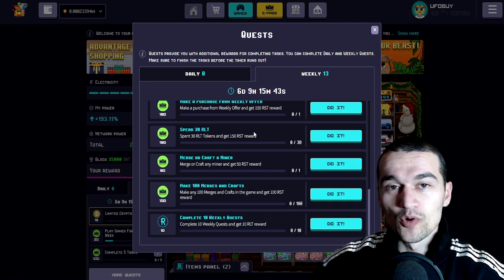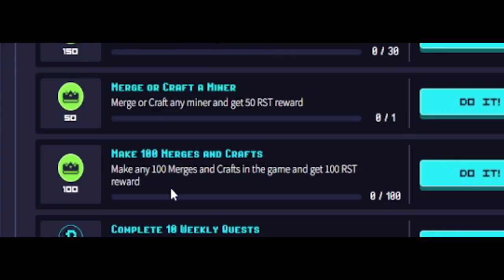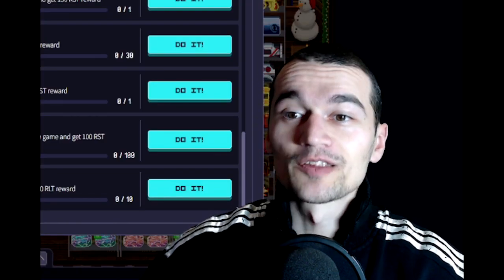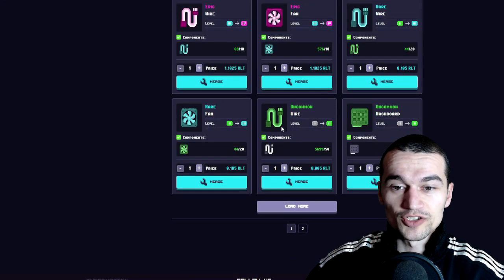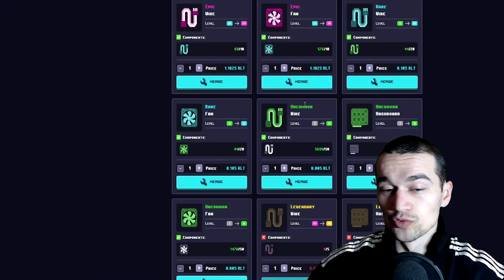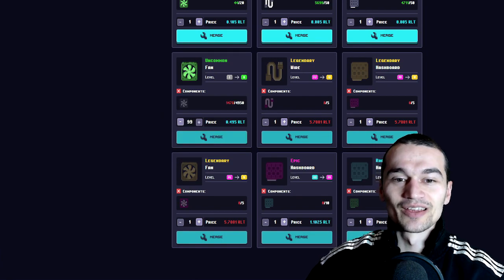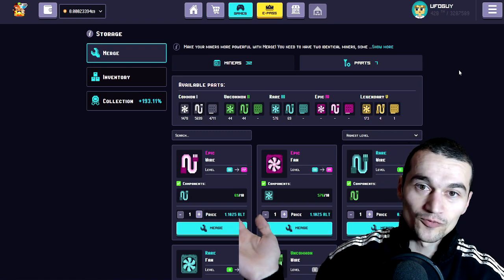A couple of people asked me how they can do the merge miner quests that require 100 merges. It is as simple as merging your parts. All you need to do is get to this section, choose the miners, choose the parts that you want to merge, and type in 99 and then one more — and you're gonna do 100 merges in one week.